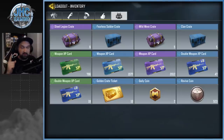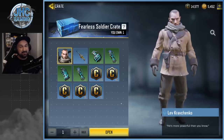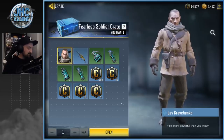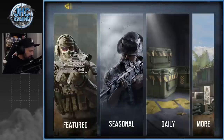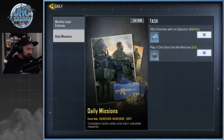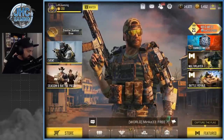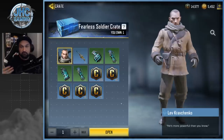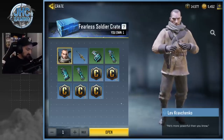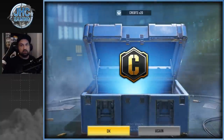We got five clan crates, one soldier crate, and a fearless soldier Kravchenko crate. When they replaced the Terrence Brooks crates with the Kravchenko crates, I thought we'd get a bunch every week with daily logins — but they removed the daily login rewards. We no longer have free credits and free crates just for logging in. So this is my only Kravchenko crate today and I don't know how to get more. Let's open it — fingers crossed — and we got credits, of course.